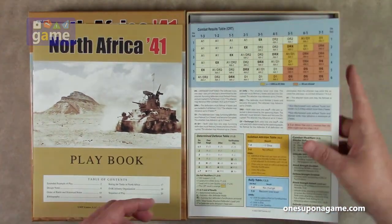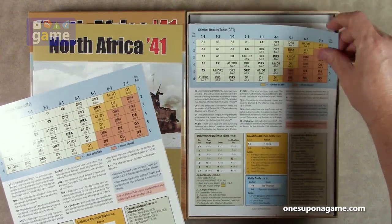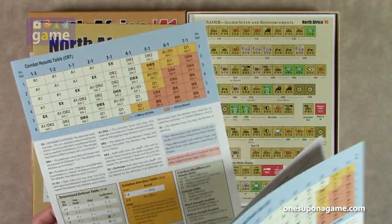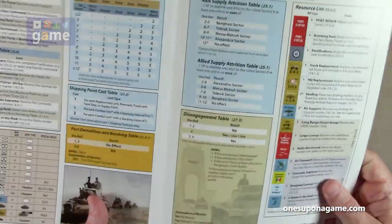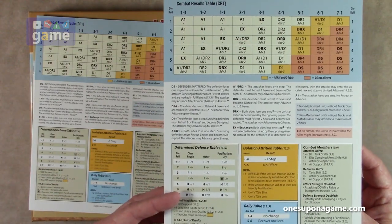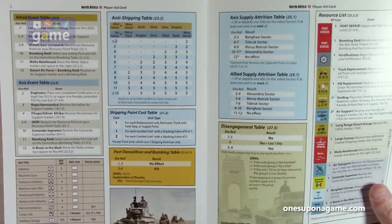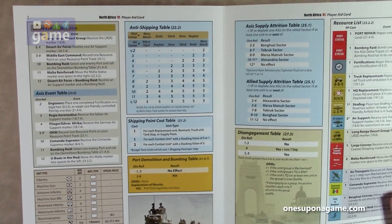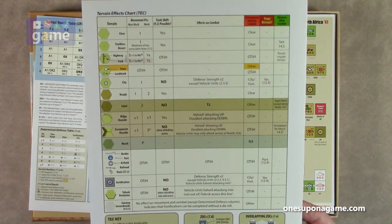We've got our combat results table — there are two copies of that, one for each player, and it's the double width format. You've got all your different tables, your CRT, results descriptions, and all the other tables you're going to need for playing the game, including your terrain effects charts.